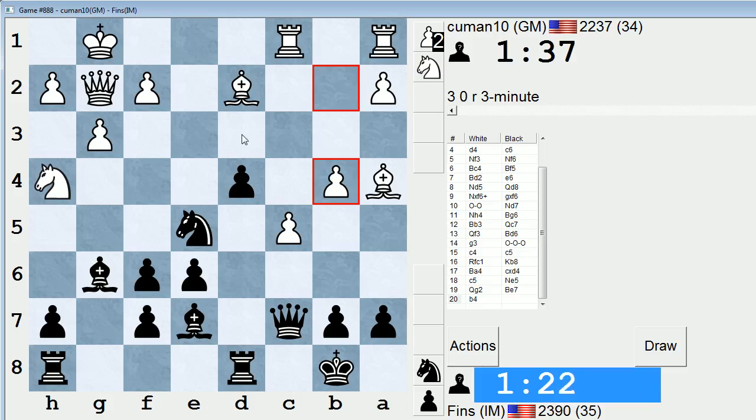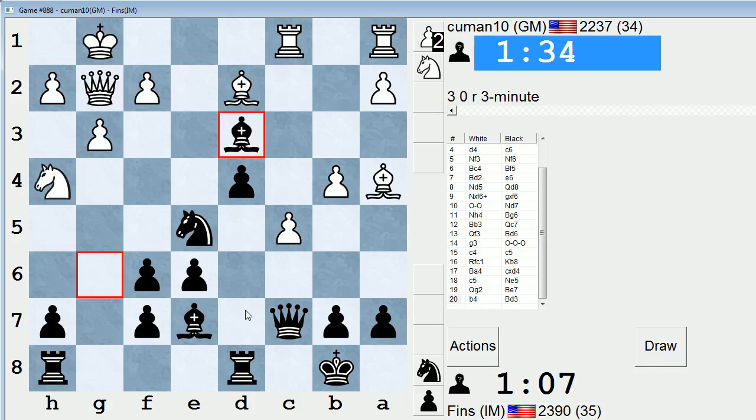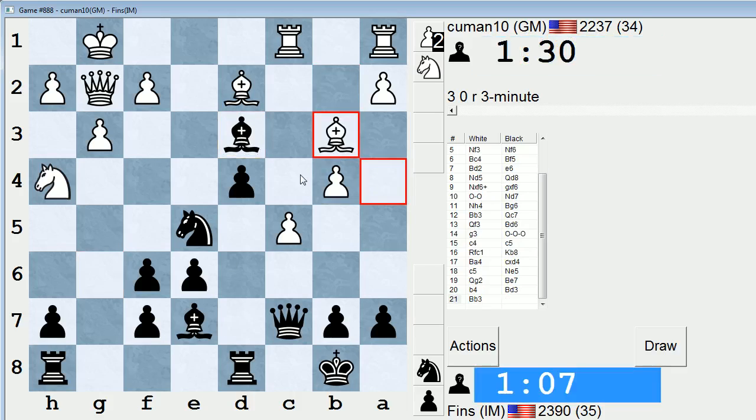Knight d3 — maybe attack the rook? My knight's a little bit out there though. Bishop d3 I could play. Let's do bishop d3. I'm sick of this knight attacking my bishop there. Maybe knight c4 could happen — I can transfer my bishop.